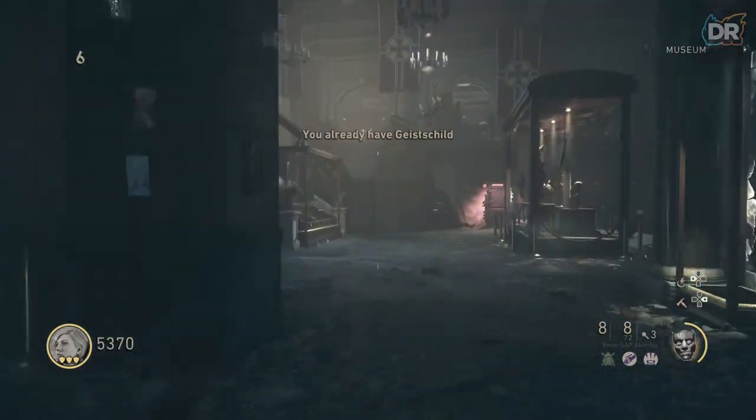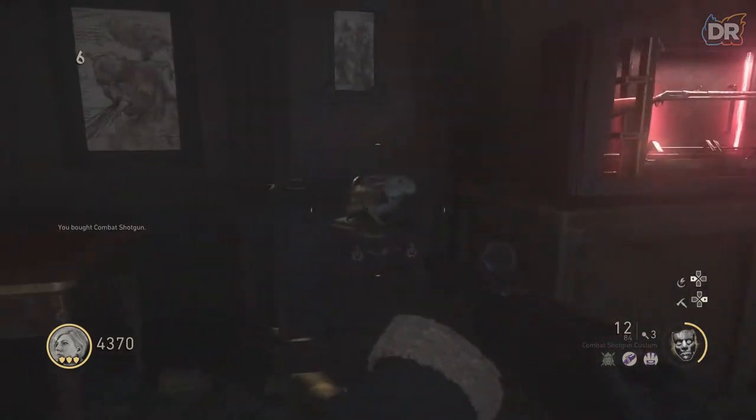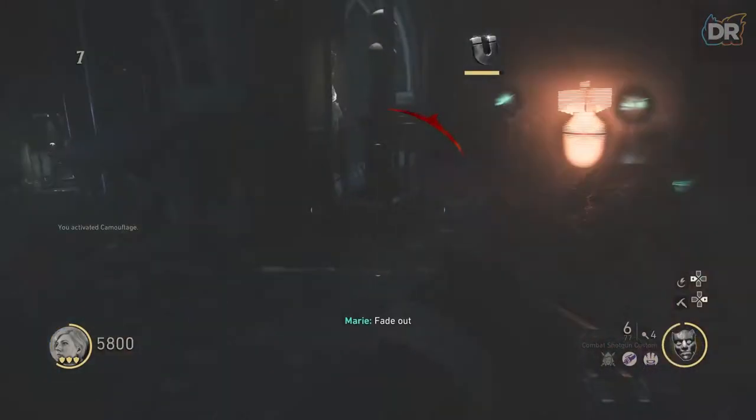Finally, make your way back to the museum and place the ball and the head on the scale. There will be a salt box nearby where you need to kill zombies. After getting enough kills, you can grab the golden axe from here.